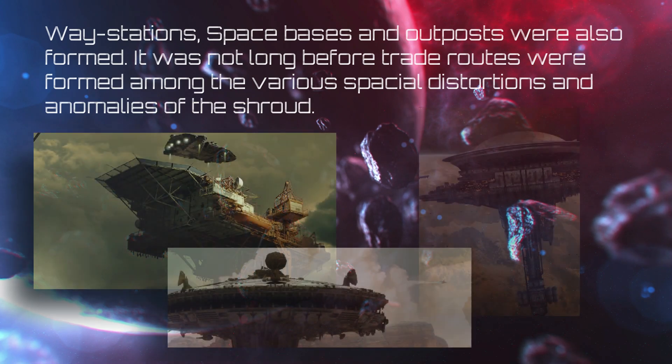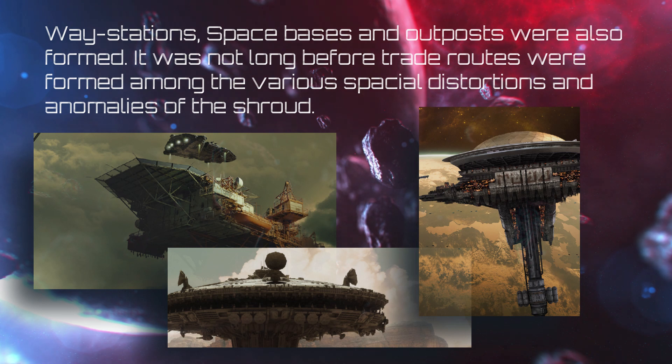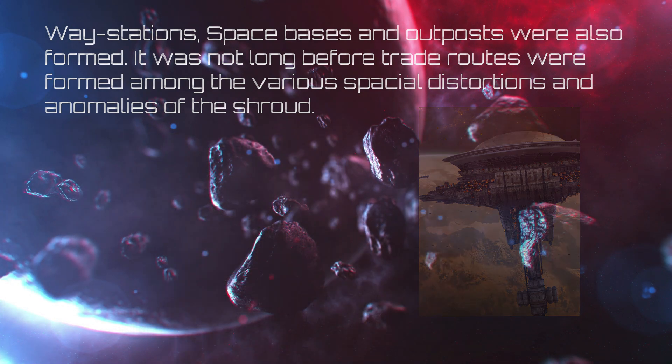Between the big two and a few smaller factions and communities, planets were colonized and civilization started its slow progress to rebuild. Waystations, space bases, and outposts were also formed. It was not long before trade routes were formed among the various spatial distortions and anomalies of the Shroud.